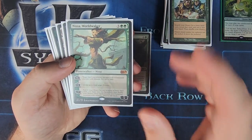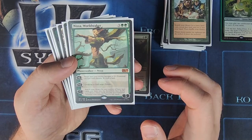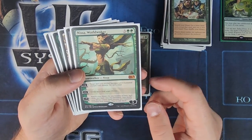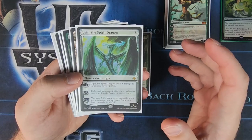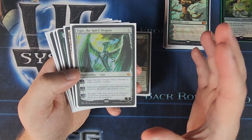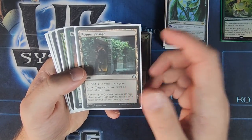Nissa, World Waker is a really cool one. She costs five, but her plus one is untap up to four target forests, so effectively her cost becomes one — she almost pays for herself. Ugin, the Spirit Dragon is just a very strong card overall, and this is the most expensive card in this deck at about $35. We've got Rogue's Passage, of course.